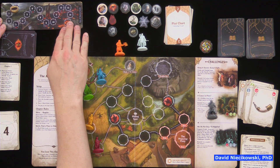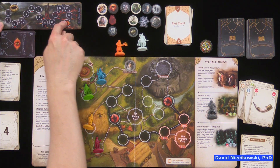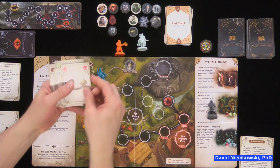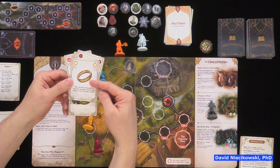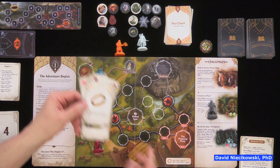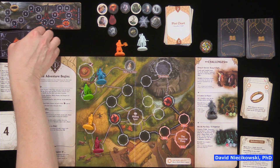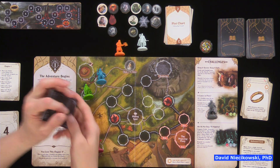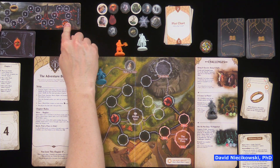This is different than other editions of the Adventure Book Game. You have a corruption track with the ring, and every time you use a ring card you go up on corruption. This discourages you from using it as a wild card or its special ability. If you get to three, six, nine, or twelve on the track, you draw a Sauron card, which slows you down. And if the corruption tracker gets to the end, you lose the game.